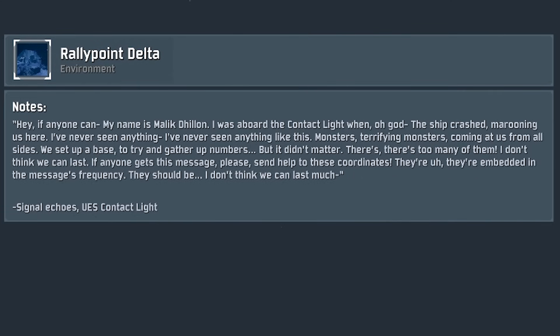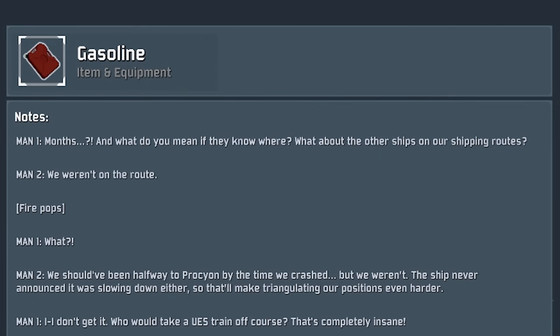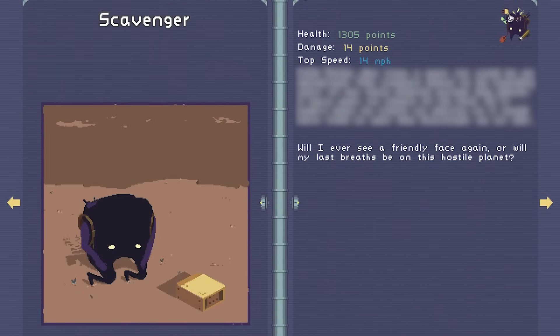Over the course of the next few hours, the crew tried putting up a resistance but recognized they were no match for the might of Providence and his monsters. To save their lives, they used the ship's escape pods to flee from the doomed vessel. Despite the devastation, many crew members were able to make it off the Contact Light with their lives, and once safe on the planet, they established rally points where survivors could gather and wait for rescue. However, they soon found that their escape was a case of out of the frying pan and into the fire — as nearly as soon as they landed, they were beset upon by the inhabitants of the planet, who attacked these newcomers on sight.